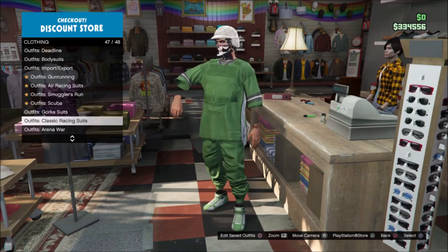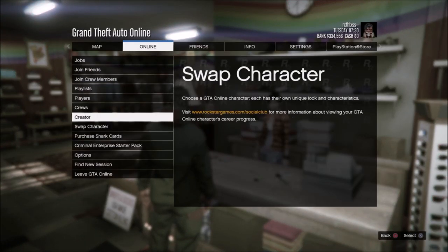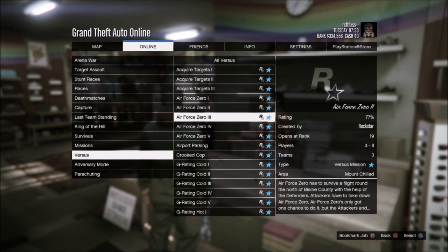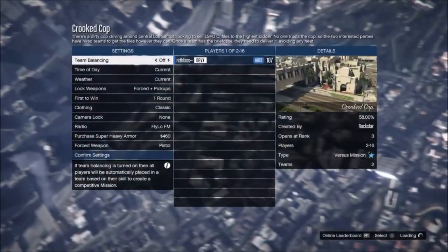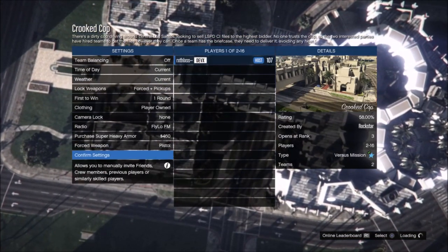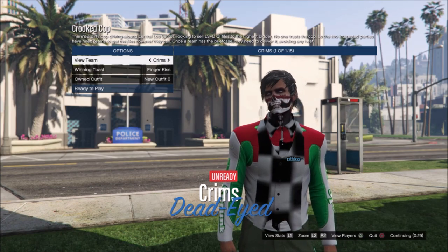Now go over to Gorgosuit and select the most Gorgosuit. Then go over to online, go over to jobs, go over to play job, select Rockstar Created, go to Versus, and go to Crooked Cop. When you load into Crooked Cop, make sure that clothing is on player own and invite random people — make sure matchmaking is on open so people can join. When you're in Crooked Cop, just go once to the right, you should have this outfit, and just ready up.